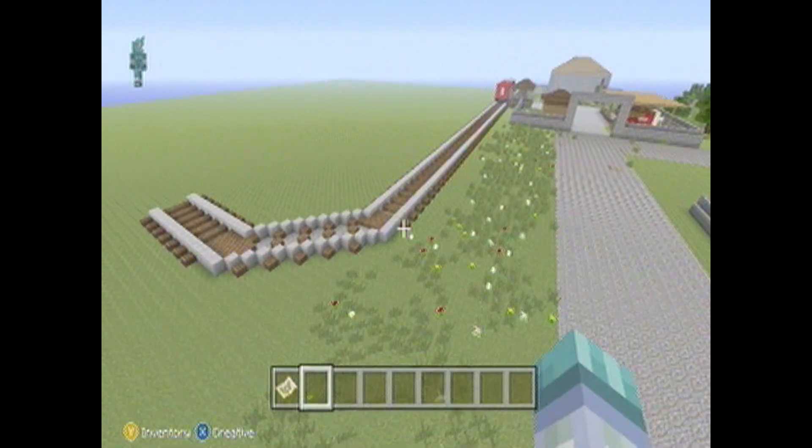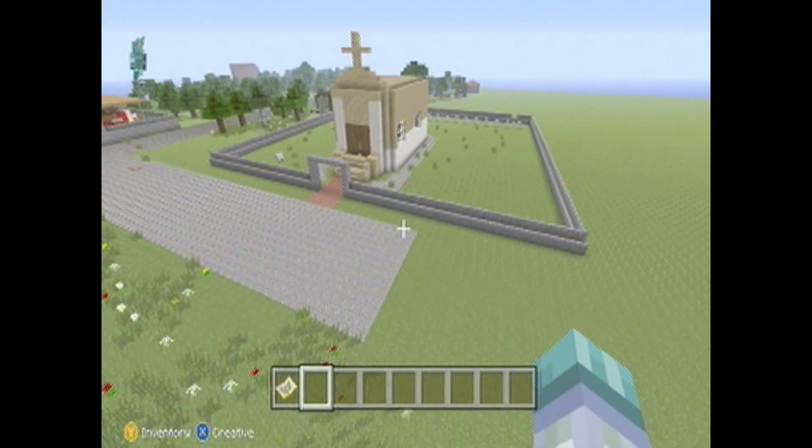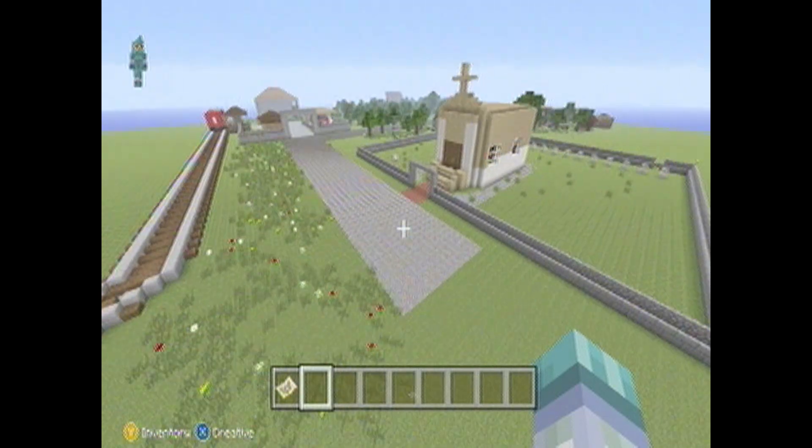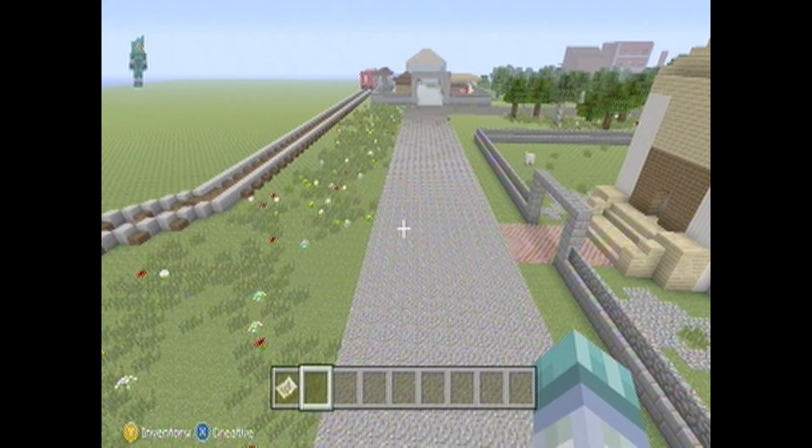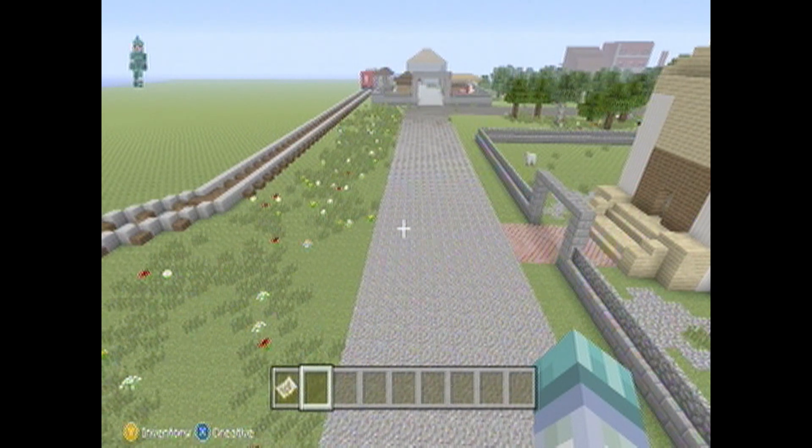Right now you have the outskirts of town, which is what I started with first, and it looks a little bit more dilapidated compared to the rest of town. We have the chapel, we have the road with the gravel — or the grass breaking up the gravel.